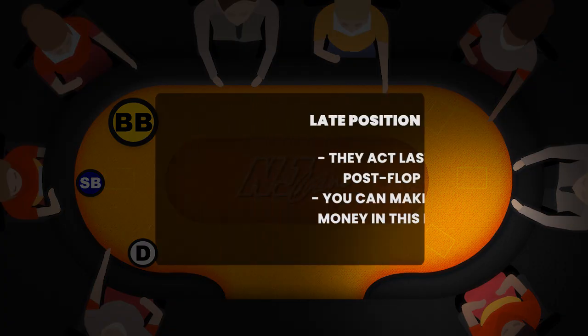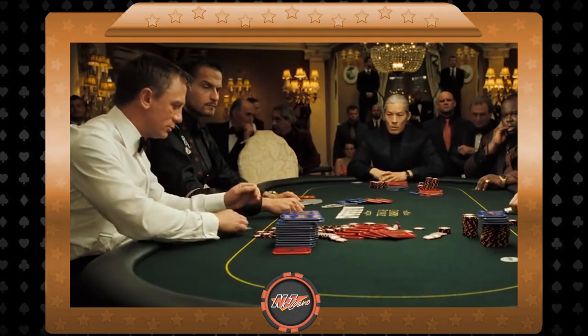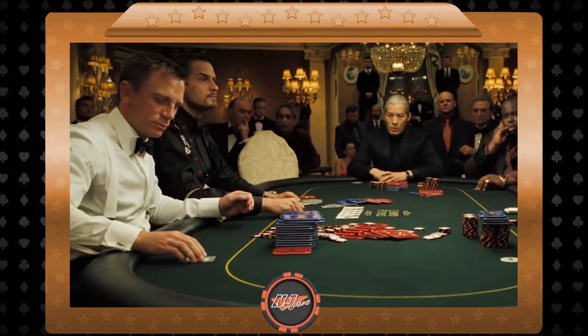Late position is where you're likely going to be making the most money. Players in late position act last in each post-flop round, and this is a massive advantage as they can examine everyone's actions before it's their turn to act and respond accordingly. Remember that when you get passive and tight opponents in the blinds or in the UTG position, aggressive play is a very effective and profitable strategy.